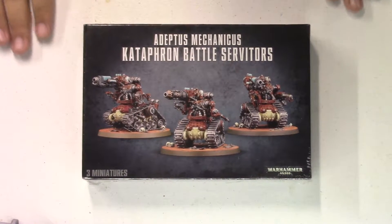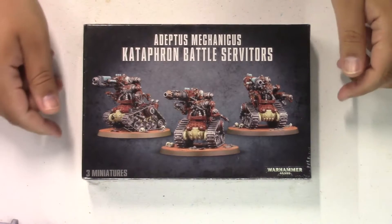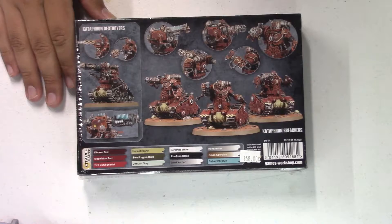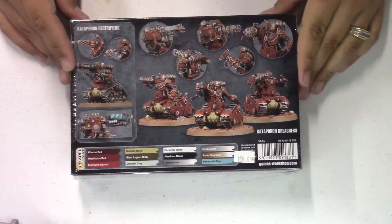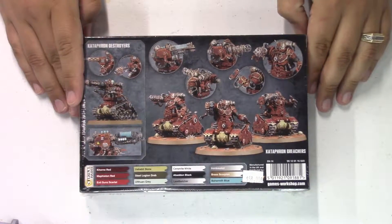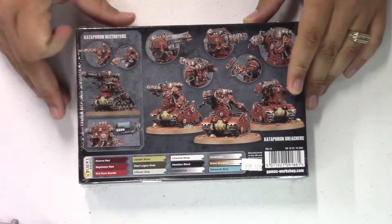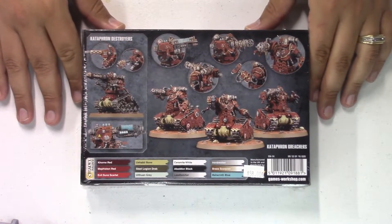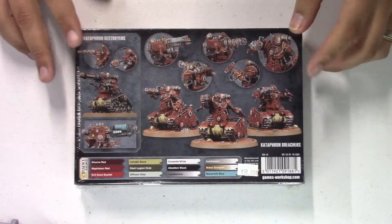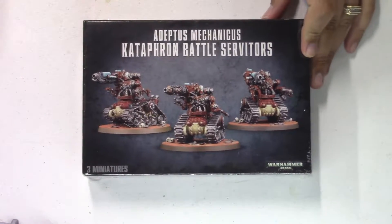Hey guys, Colonel Dracus here with another unboxing, this time of the Cataphron Battle Servitors for the Adeptus Mechanicus. I have built a set of these guys already as the destroyers. I'm thinking I may just build these as more destroyers, or I'm not sure yet. Breachers give a little bit more close combat ability, but I've got quite a bit in my army already, so I don't know if that's going to be a good addition or if I just need to keep them a little bit more shooty. Let's take a look at what's inside.